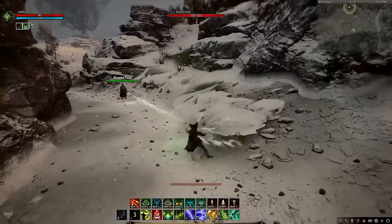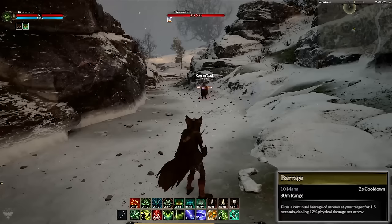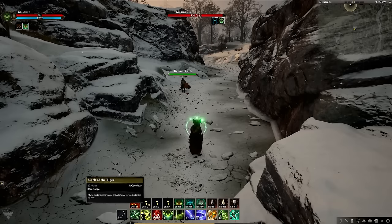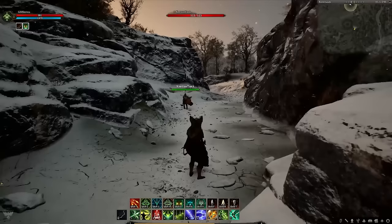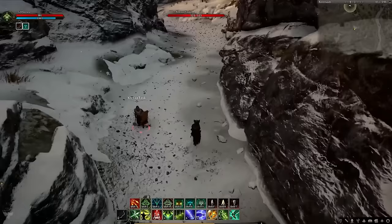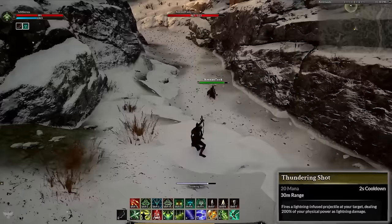First up we have Snipe, a solid opener ability, followed by the weapon basic attacks and Barrage. Headshot is a ranged execute ability that has cooldown reduction applied if the target is marked. Then we have Mark of the Bear, Mark of the Raven and Mark of the Tiger. Next we're given an overview of the Hunt abilities — basically ranger self buffs — Hunt of the Bear, Hunt of the Raven and Hunt of the Tiger. Scattershot is a ranged AoE cone ability with optional charge capability. Airstrike provides AoE crowd control and damage but the mobility and animation on this one is amazing — it can also be used to traverse gaps and verticality. Easily my favourite ranged ability showcased so far.